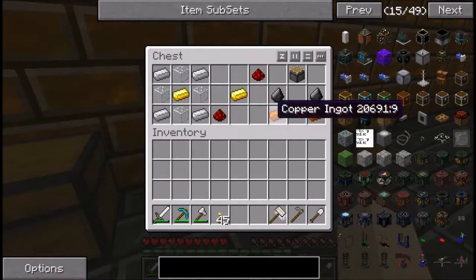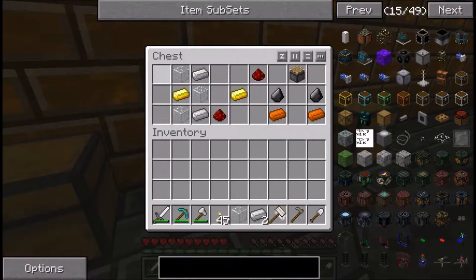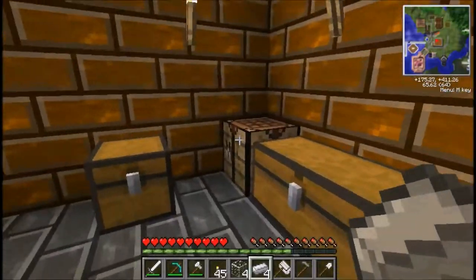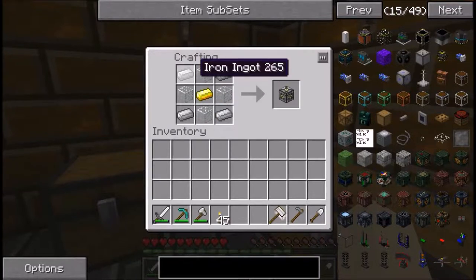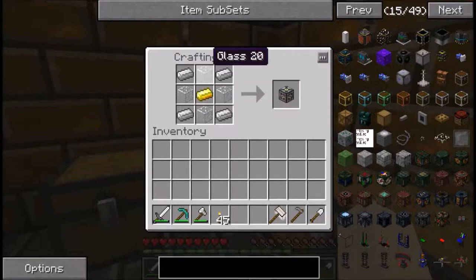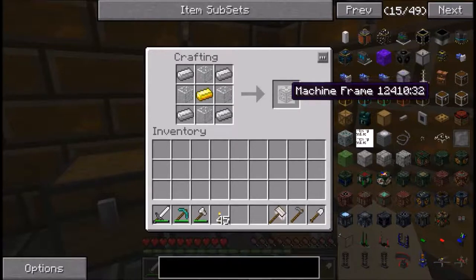The first thing you're going to make is the machine frame. You need iron in the four corners, gold in the center, and four glass. So iron in all four corners, gold in the center, and to either side of the gold put glass — makes your machine frame.